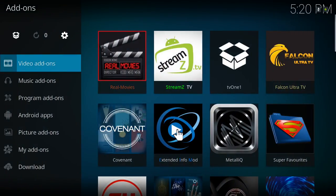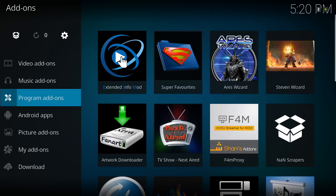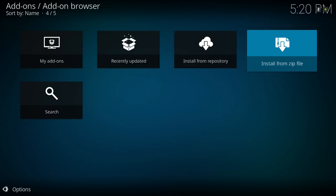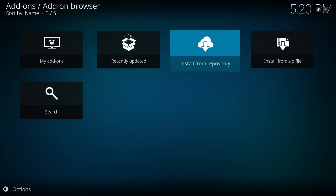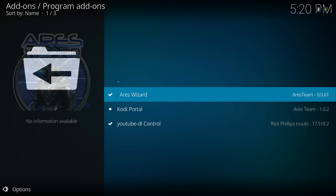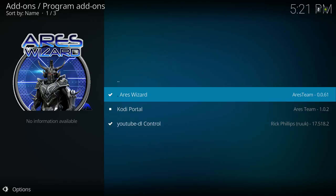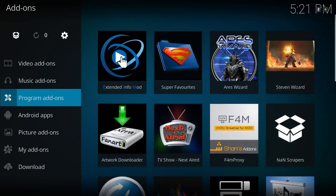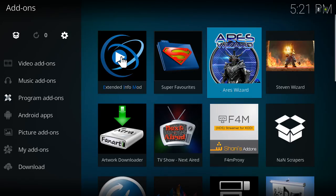The Stephen Wizard was installed. For the Stephen Wizard you can go into Program Add-ons and it'll already be in there, so you don't have to install it from repository. After you install the Ares Wizard, go to Install from Repository, scroll down to Ares Project, then scroll down to Program Add-ons and install it. Once you get the notification, back out and go to your programs. You can use Stephen Wizard or Ares Wizard to install the build.